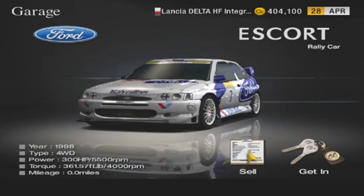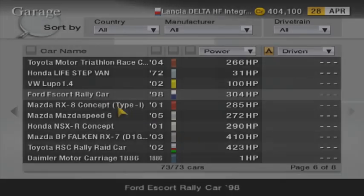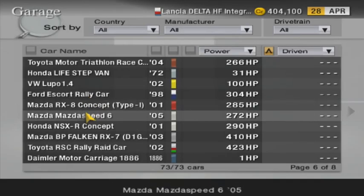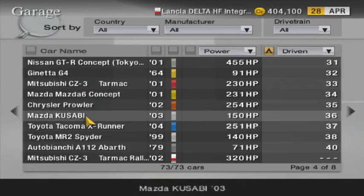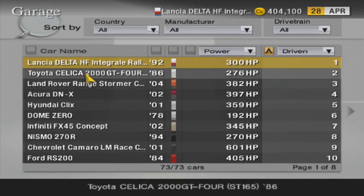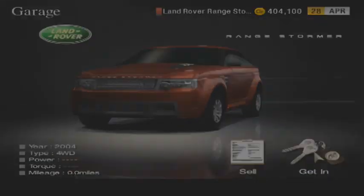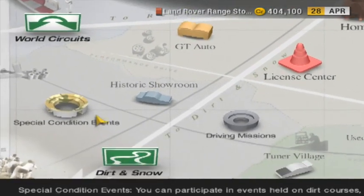Howdy my friends and welcome back to more Let's Play Grand Turismo 4. This is Sky Hurricane and this part we're going to move on to Cathedral Rocks — probably my favorite dirt rally track in this game. Although I really do like Swiss Alps because I'm actually decent at that track. But we're going to try this Range Rover again. Wasn't so good on Tahiti Maize but maybe it'll do better on Cathedral Rocks. We can hope anyway.